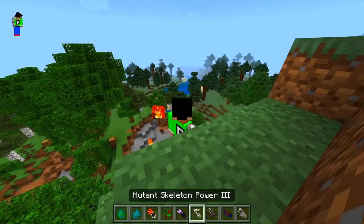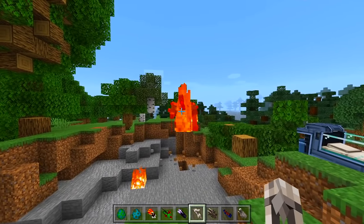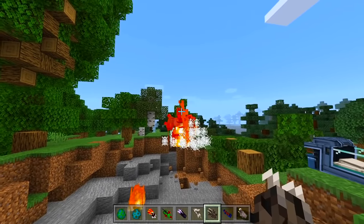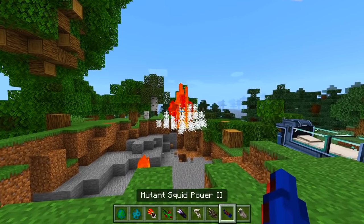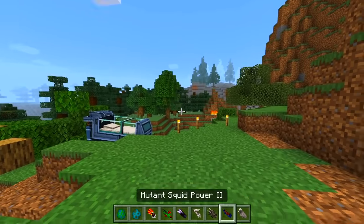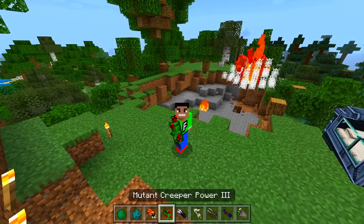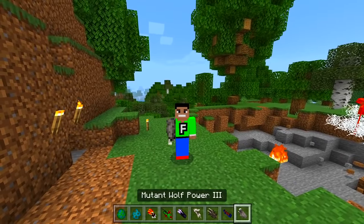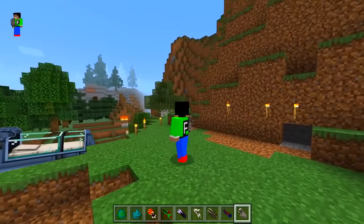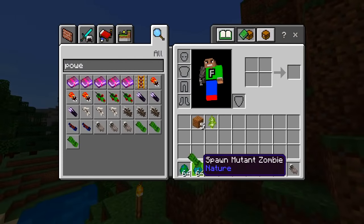Skeleton power — I shoot like 10 arrows at once, that's awesome! Spider power — I'm Spider-Man now! The squid power lets you breathe underwater and your hand changes. Wolf power launches at them. The zombie power does this weird hit thing.